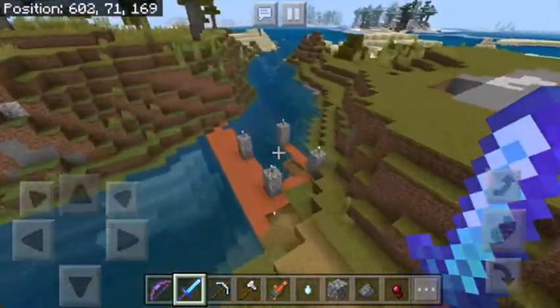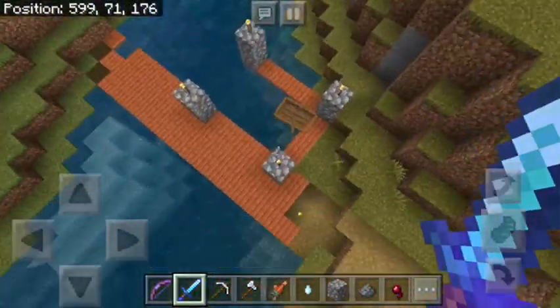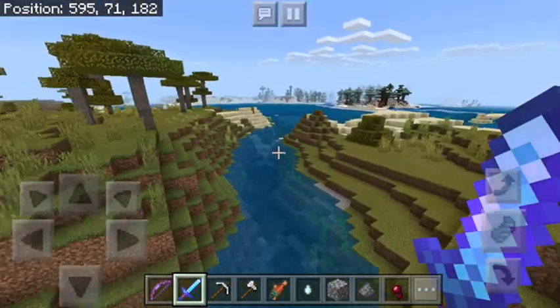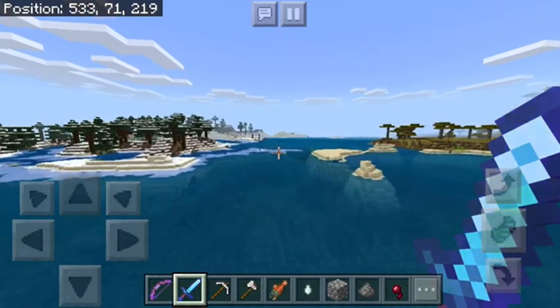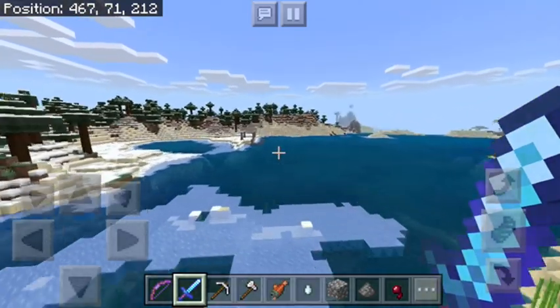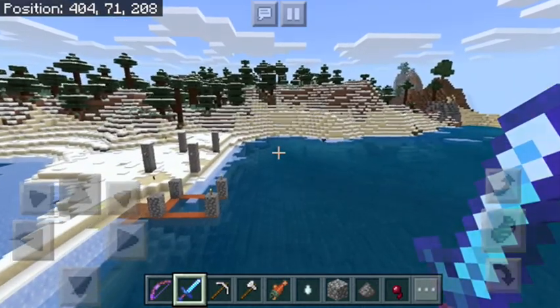Here is a dock and the bridge. The bridge was already there before, but I built the dock. It goes out here and all the way over to here, because I was trying to extend this. I've had a few friends play on this world, so there's a dock here.